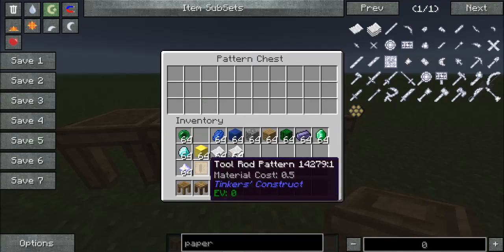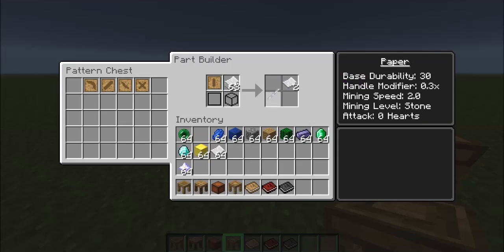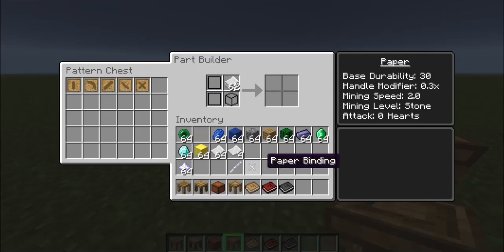So we got our stencils made. Now we're going to drop them in the pattern chest. To make the parts, we take our pattern and choose what material we want. We can make a complete paper item — each part has a material cost: this one is 0.5, this is one. If it doesn't use all of the item, it'll refund the stuff it doesn't use.